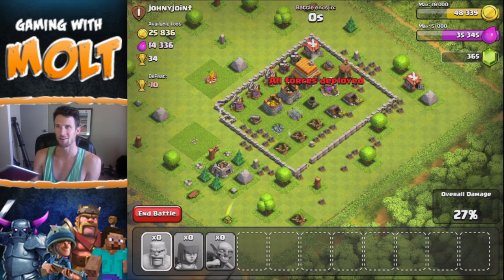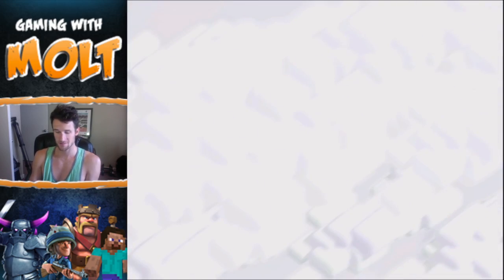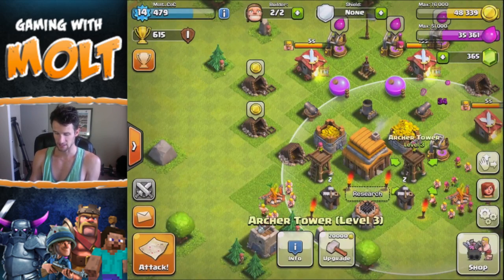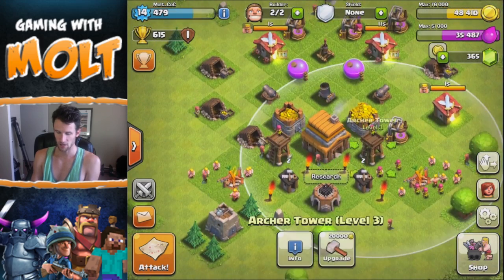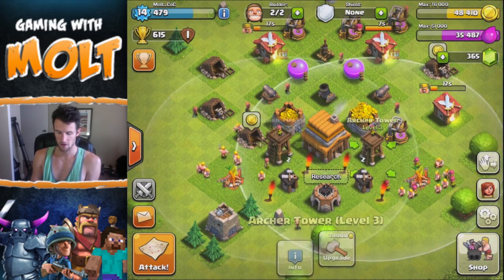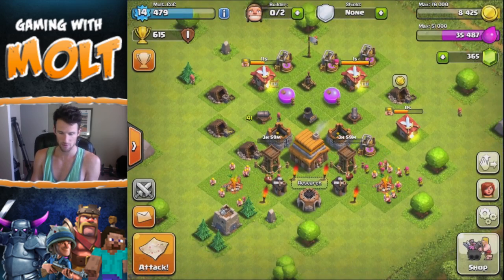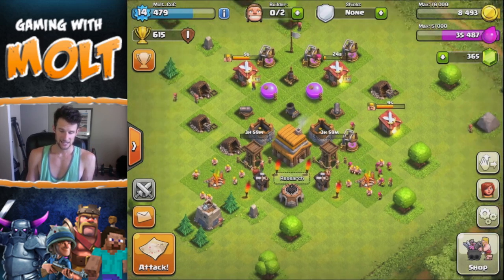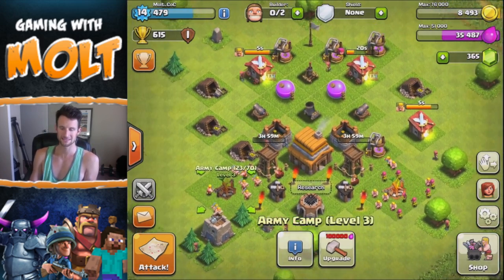We got 20,000 gold, which isn't bad — that's like an archer tower upgrade. So let's go ahead and upgrade both of our archer towers: both level three, four hours each — one and two. We're going to upgrade both of those.